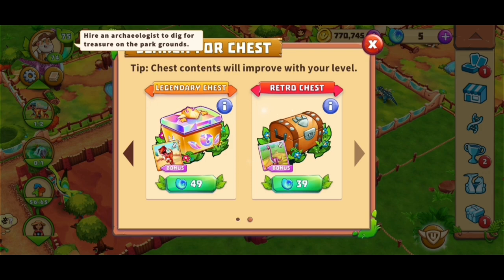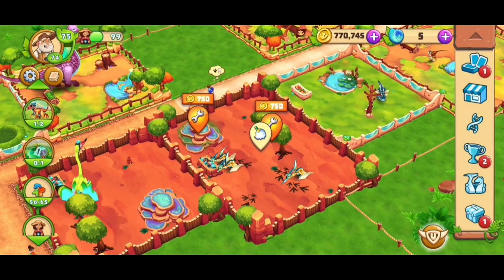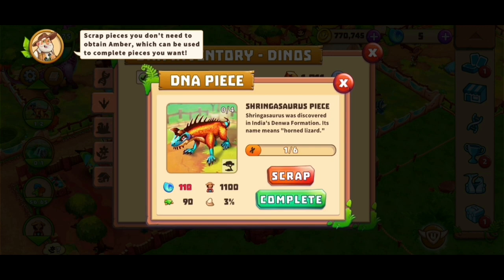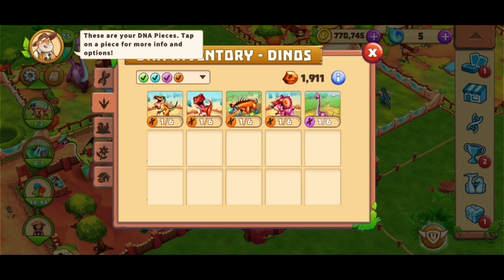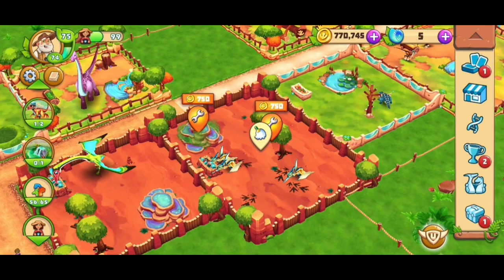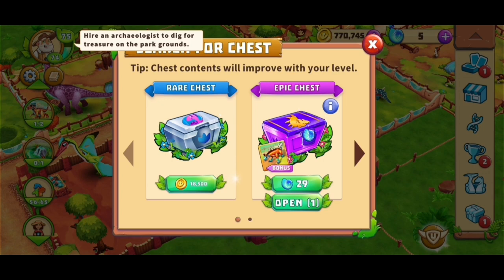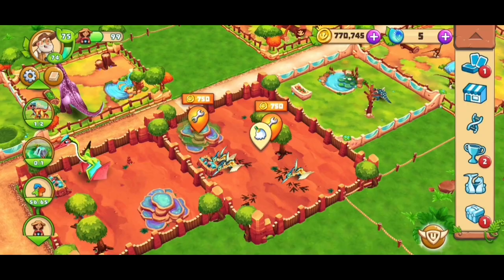I'm not sure — no, I will not open that chest yet, because right now it still features the stegosaurus. It would make sense to complete this one first so that later on I'll get a second one to breed it. Or it would also make sense to just wait until there's a new animal in it again, so that I have more kinds of dinosaurs.